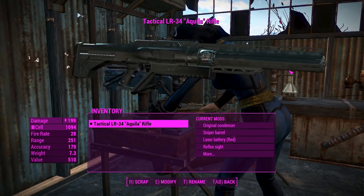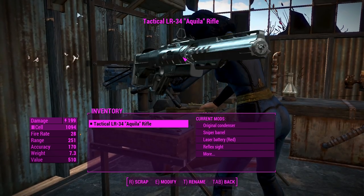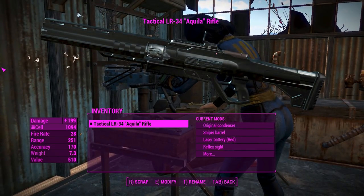G'day, this is Captain, I'm not an anime noob, and this is the Aquila laser rifle. This is a standalone, semi-highly customizable energy type weapon that uses the plasma rifle animations, and it looks pretty friggin awesome right off the bat, which is nice.